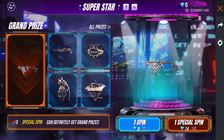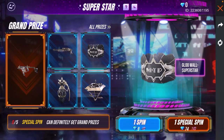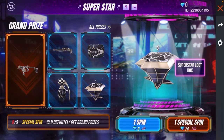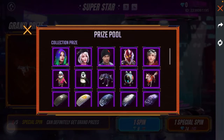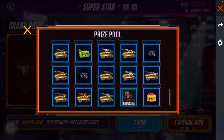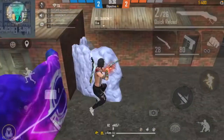We are going to see the Skyler character in the top-up event. This is a special spin, and the special spin is in the top-up event. The items include the character, skateboard, parachute, gun grid box — the global is in the top-up event.